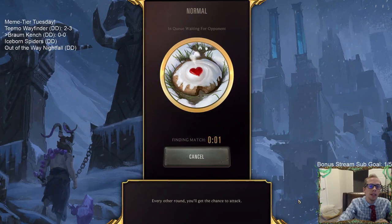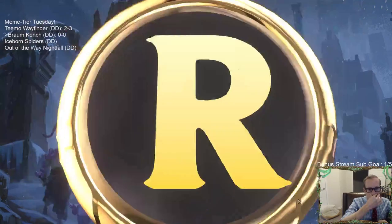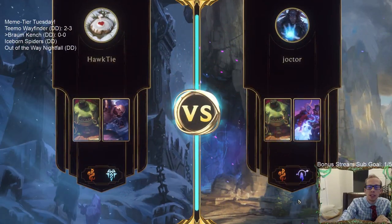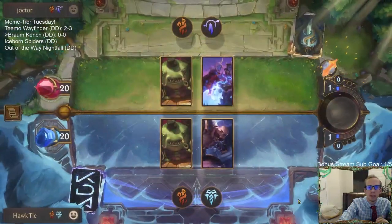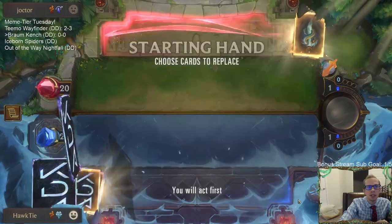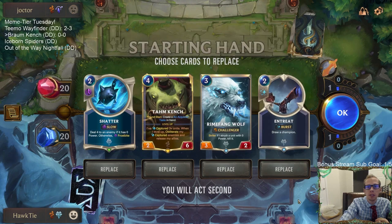We're playing in Normal because it's Meme Tuesday. We're playing against Tom Kench Siraka, so we've got a Tom Kench mirror. They're going with the traditional Siraka list; we're going with the much cooler Braum list.